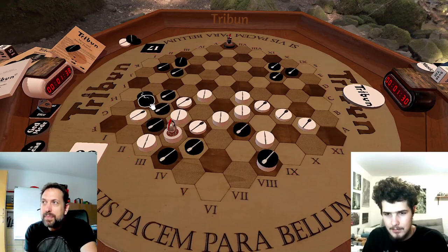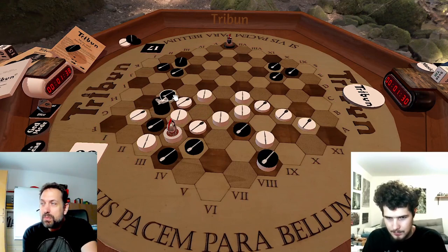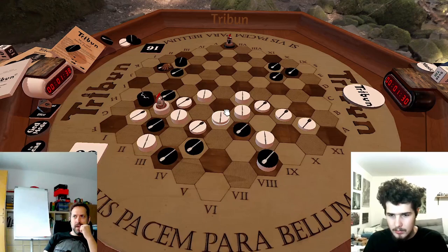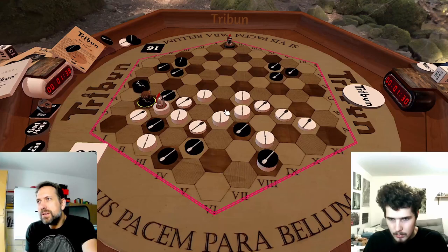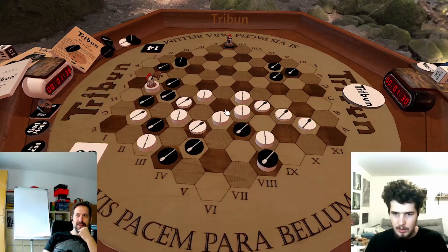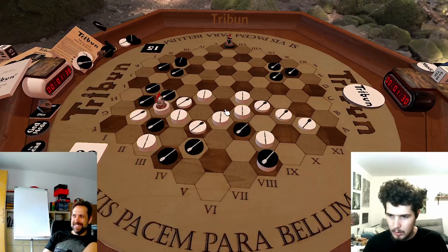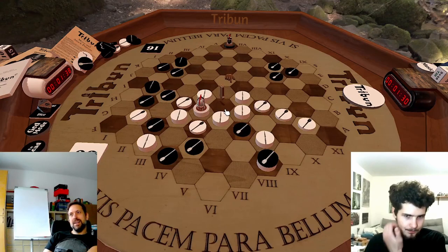Now you could take here — or I could take there and bite through and maybe escape. But this was the correct answer. Even then, if you go here, I'm not really convinced. What you can do — which is the reason that this doesn't work — is instead of taking here, you can run away to this hexagon, and then you have this combination.